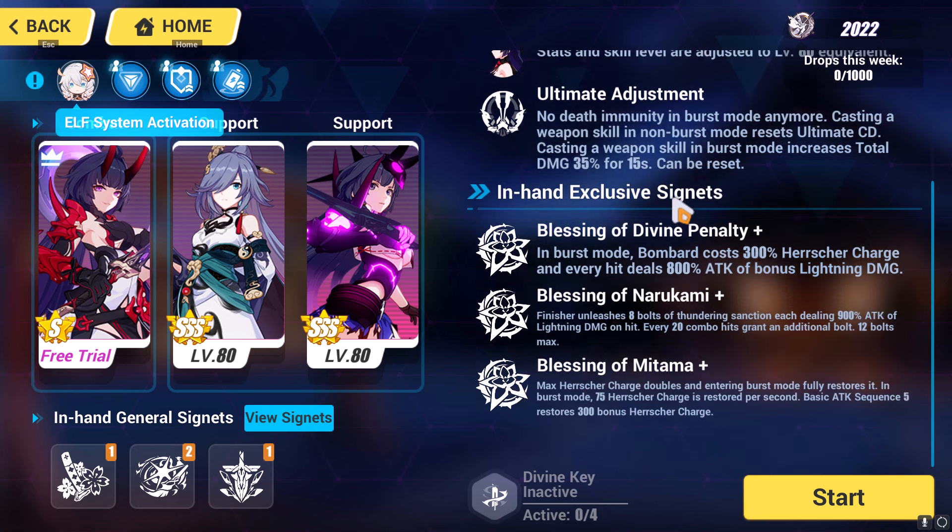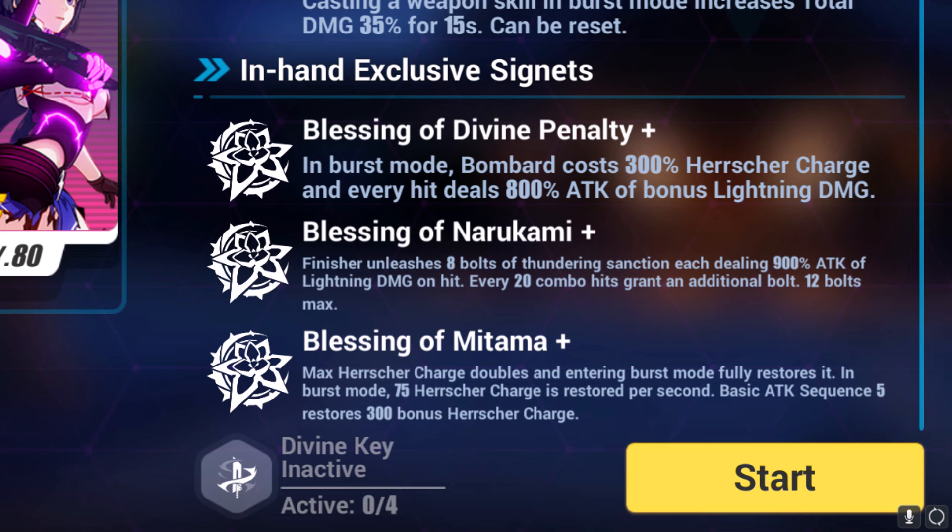Before starting the battle, make sure to read all the buffs that are given to you at default. These are called Elysian Signets. These Signets are specialized for the Valkyrie that you're currently using, and they often completely change the way you play Valkyries in the Elysian Realm.